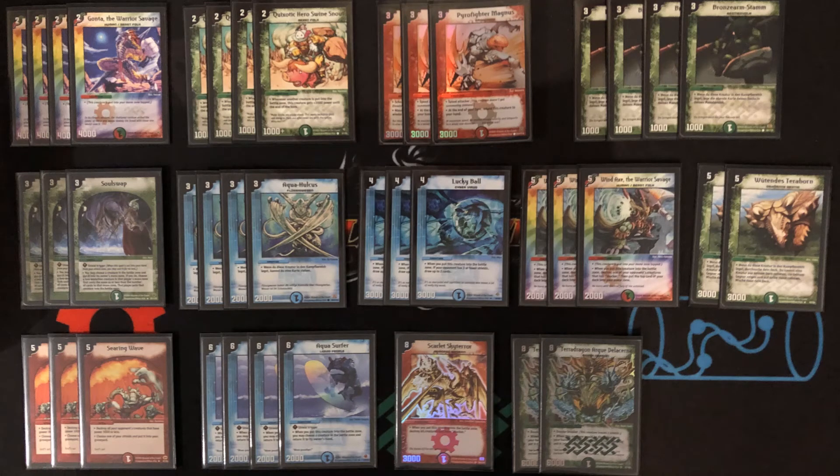With the 2 Terahorn you can search any card in the deck. Most of the time you want to search for Magnus, or even in some situations Scarlet Sky Tourer, which I play as a one-off. I have Scarlet Sky Tourer in the deck because this card wins you games all by itself against a huge blocker wall, which you can find in Guardian controls and Hydro Hurricane decks.